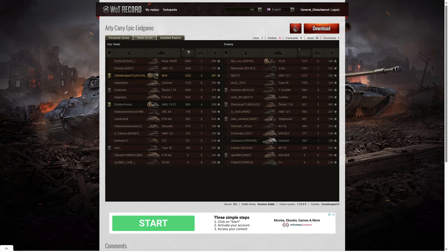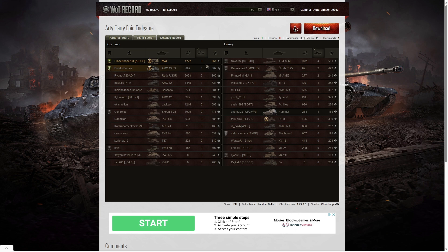Let's have a look at team scores. The highest damage in the game was the Rudy on his team with 2,093 hit points. Second highest was the AMX 12t with 1,445. Third highest was the SU-8 with 1,317 hit points of damage - he managed to get a Confederate. When it came to Clone Trooper, he got 1,222, but he was beaten by the G-Row on the enemy team and also the AMX 12t, so he's actually in sixth place overall on damage. Our Dinmore Forces only got 889 but he did get four kills. The highest number of kills was Clone Trooper C4 with five, four kills to Dinmore Forces, and also to the T-34-85M on the enemy team.